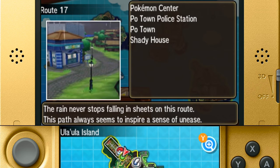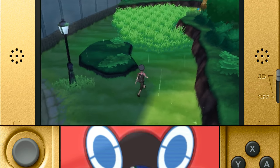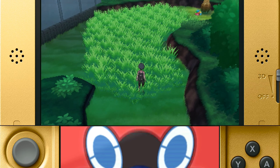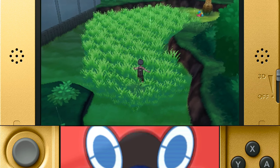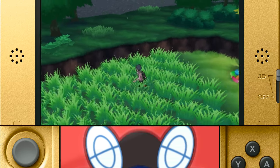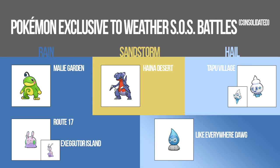You're probably a pro at this by now, so for Goomy, just head over to Route 17 outside of Po Town — that's where it usually rains. Just chain whoever you want until a Goomy shows up. This is also the best place to evolve Goomy once he's evolved into Sliggoo at level 50. Like Vanillite, Goomy's evolved form Sliggoo can spawn on Exeggutor Island where it often rains. You'll need to complete part of the story there and then return for natural weather to take effect.